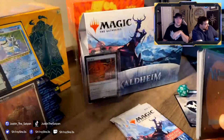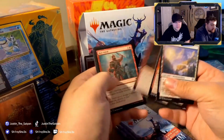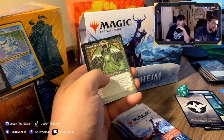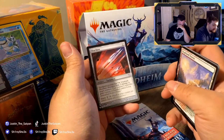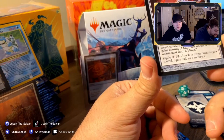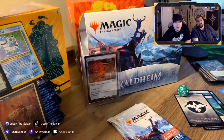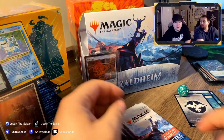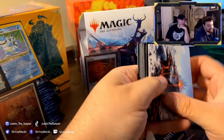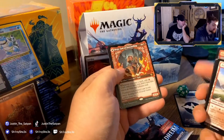I can see from the back it's going to be a card from the list — I can feel it, it's gonna be a good one! Crippling Fear, Tyrite Sanctum — I'll take as many of these as I can get. Shuriken — number 160, 50 cents. Colossal Plow, Birgi, God of Storytelling — this is a great card. It's a storm enabler, and if any of you play Magic you understand storm is a silly, silly mechanic.